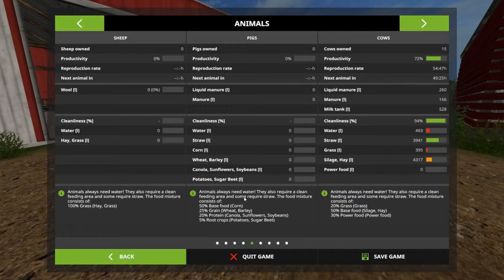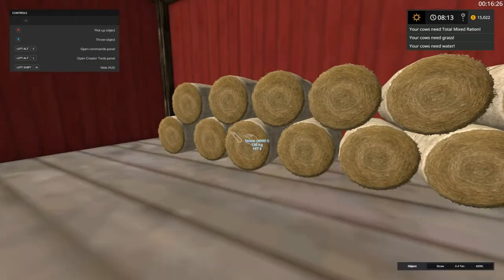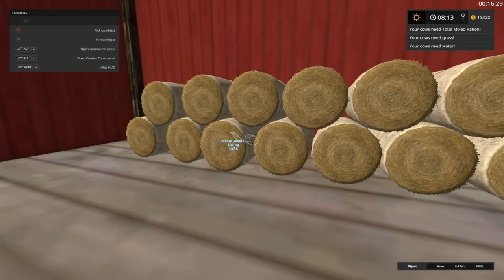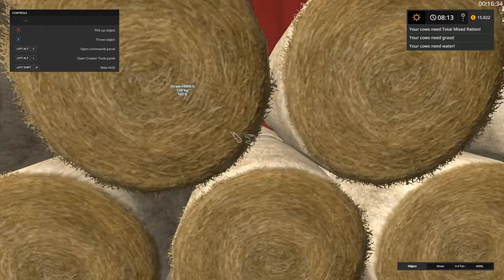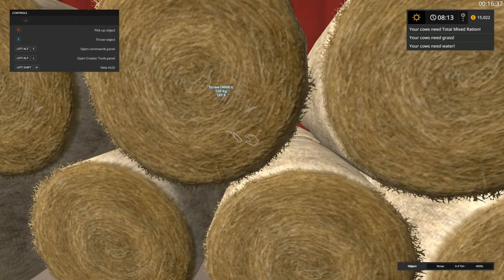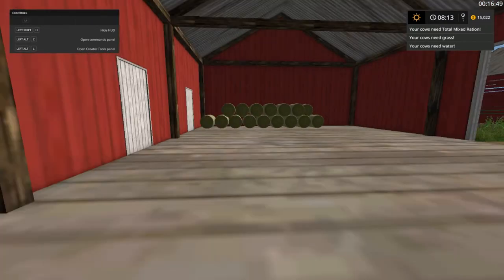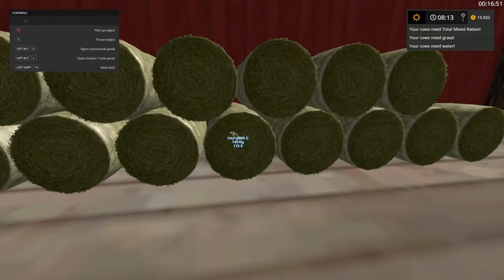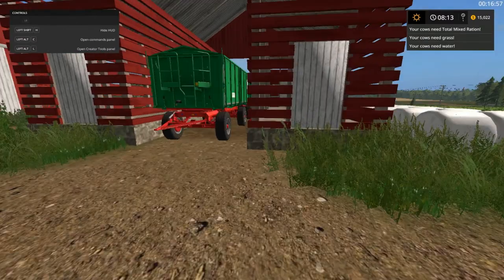Their food looks pretty low — we gotta feed those babies first. We already got some straw as you can see. I got the universal package deal on — it says straw, 4,000 liters, 120 kilograms, and it's $147 to sell. So that's not bad. We got the bell trailer, the animal trailer, and some hay over here — $172 to sell. We got two chippers.